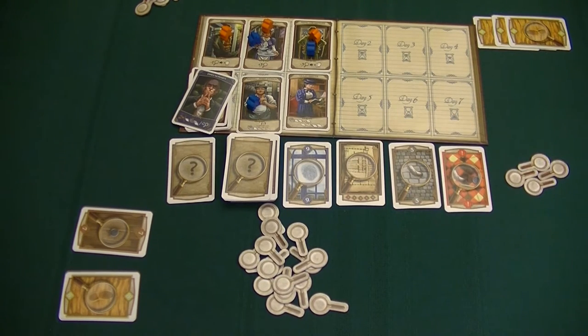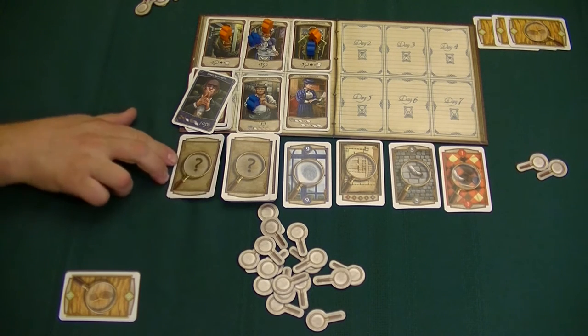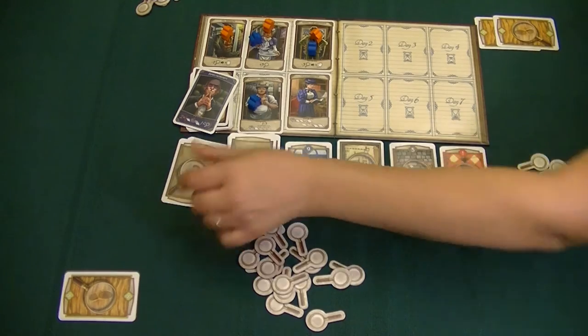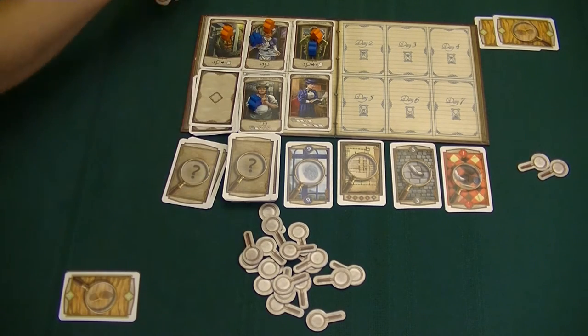We have to deal with James Moriarty. Christine decides to pay two tokens first, then discards one clue. I discard a clue as well. Then she has to do a second payment, getting rid of two more tokens. He then disappears — Moriarty is out of the game now, and we need to reveal the next character.